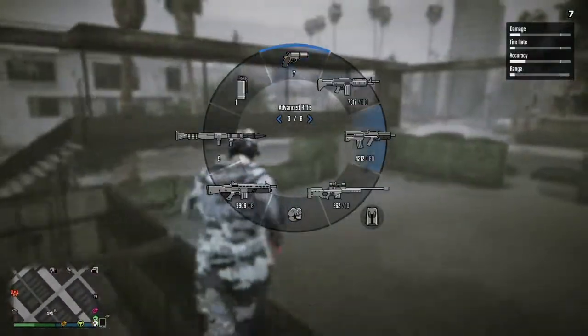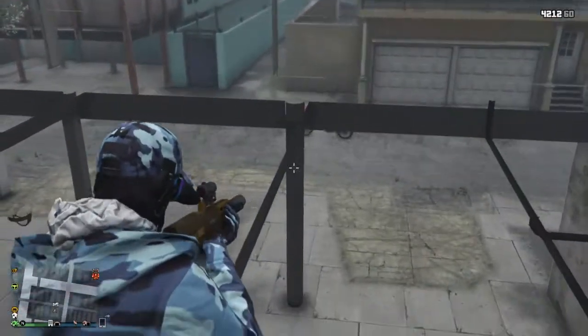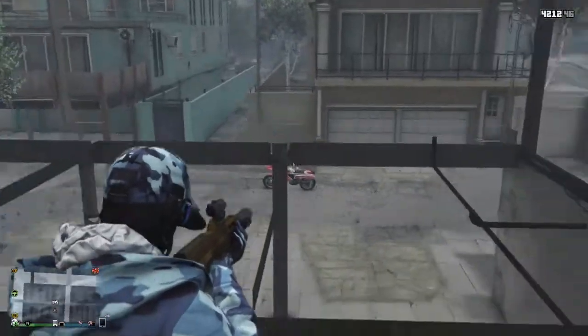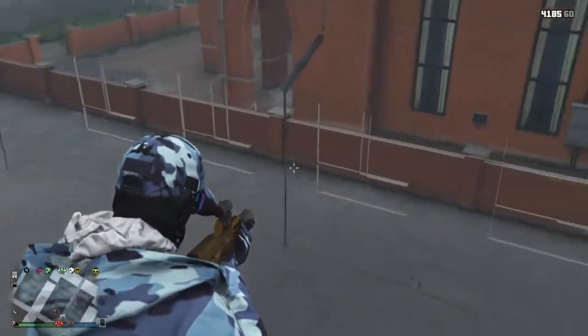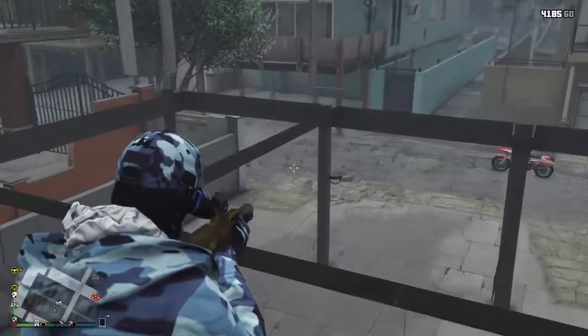This is a card mode wall breach, so you can shoot out of it. There are some places where you can shoot out and some places you can't. You can shoot out from the bottom and no one else can shoot you from outside. You can use this for things like executive search or most wanted.